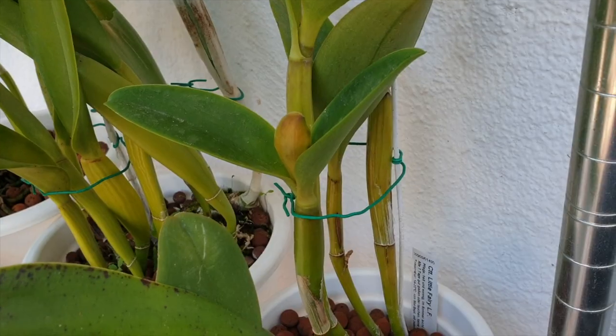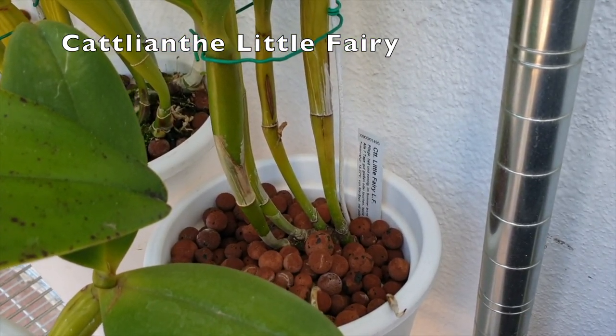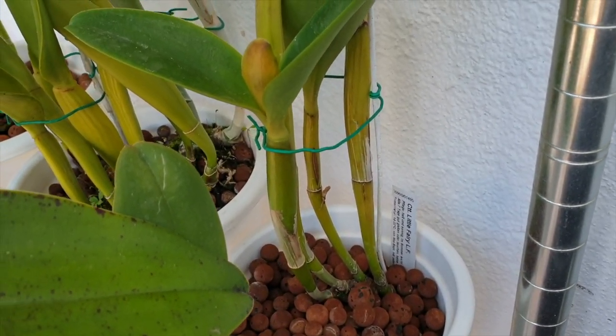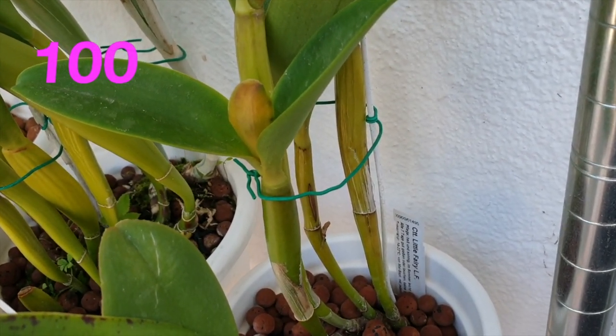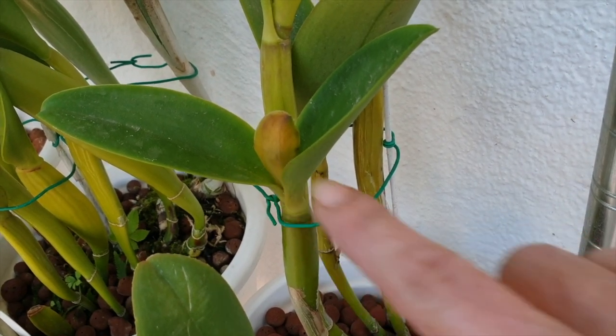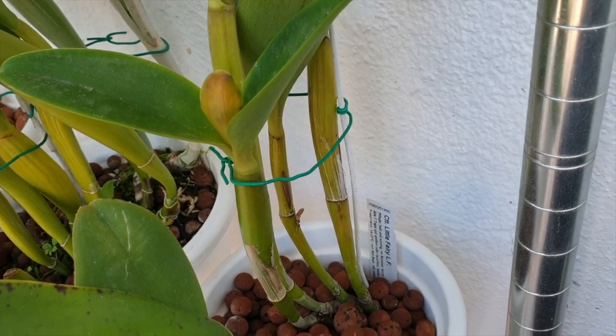It's a game of guesswork. And here is my Catlianza Little Fairy with its half-sized growth of the season — but a gorgeous little sheath, and you can see it is chubby; there's something in there. So we will get some blooms, even if not the same display as last year.